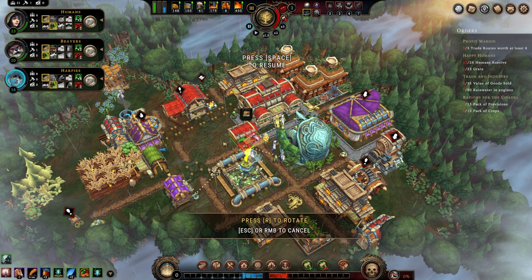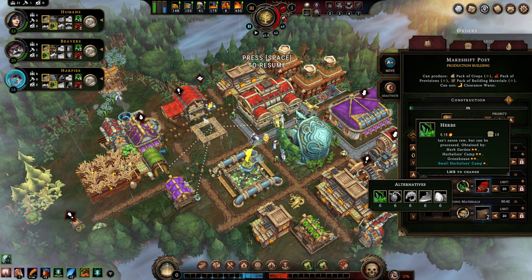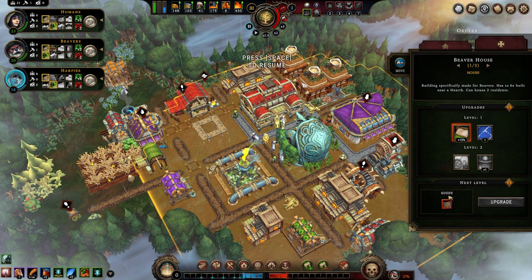That is going to allow us to designate our items. We don't want anything else here. We are going to prioritize our crops and our provisions and then eventually a pack of building materials, because we do need those. More importantly, we're wanting to set up for trade.